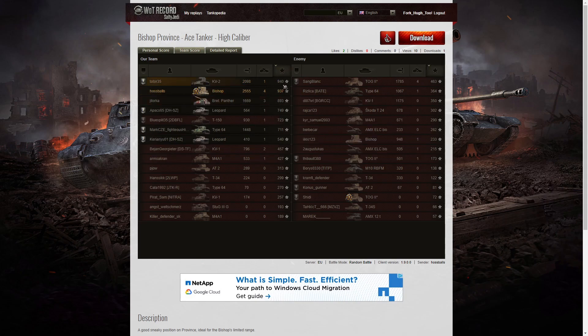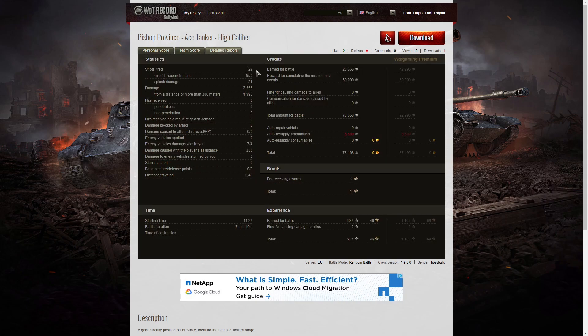When it came to base XP, the KV-2 did the best with 940, even though it was a tier 6 game, and Hossballs managed to get 937 — 893 went to the Baguette. He fired 22 rounds, got 15 direct hits, no penetrations but 21 splash, damage of 2,555 hit points of which 1,996 were at more than 300 meters. He damaged seven of the enemy, killed four, and did 233 hit points of damage assistance. On a free-to-play account he earned 28,663 credits plus 50,000 for completing missions, totalling 78,663 credits — after ammunition resupply it came to 73,163 credits net. He received one bond for High Caliber and 937 base XP with no multiplier.